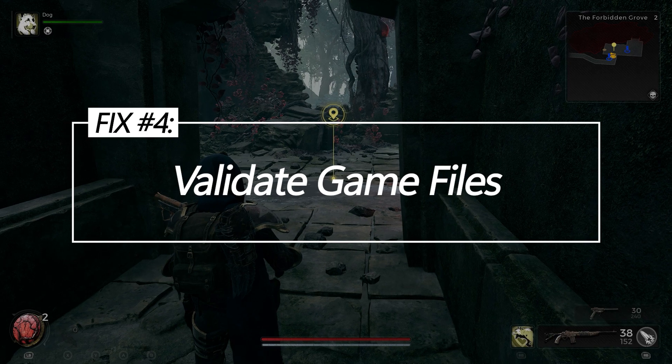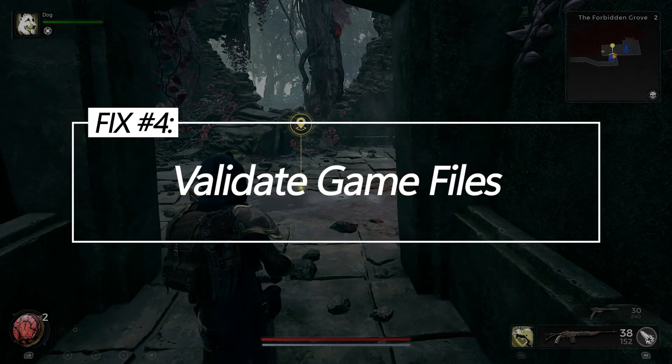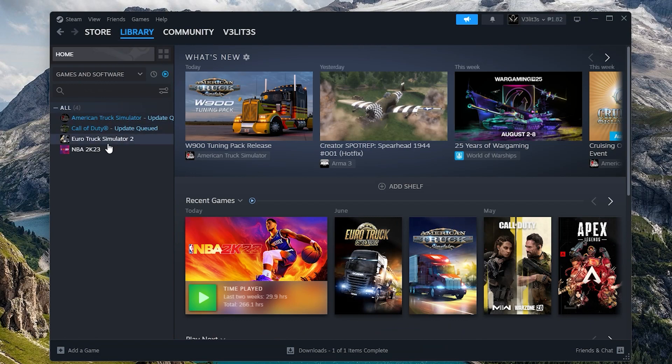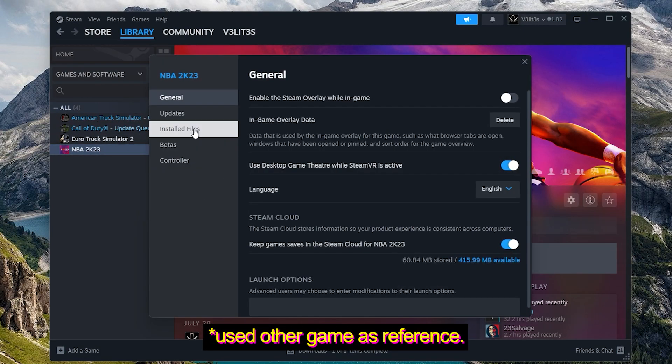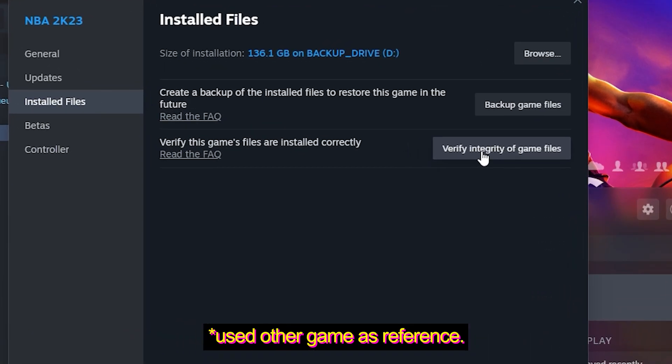Fix 4: Validate Game Files. Utilizing Steam's built-in Game File Validation Utility to automatically scan for and replace any damaged, corrupted, or missing game asset files can rectify stability issues caused by problematic game data that may interfere with proper DirectX functionality during gameplay sessions.